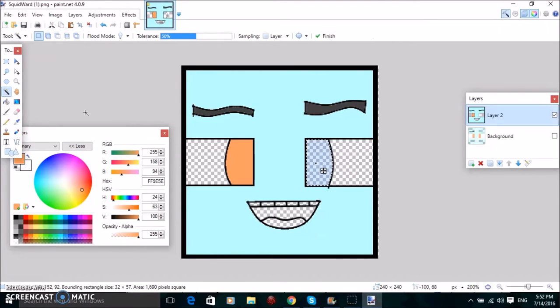And then do this again — 63 — because his eyes aren't going to be different colours, unless yours are different colours. So yeah, it's looking really good. And then just do this white, like that.